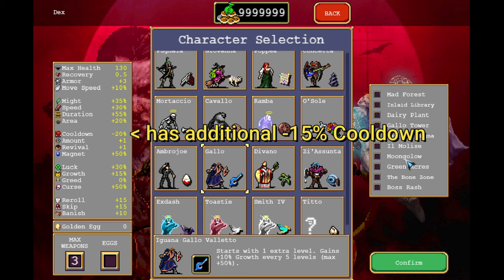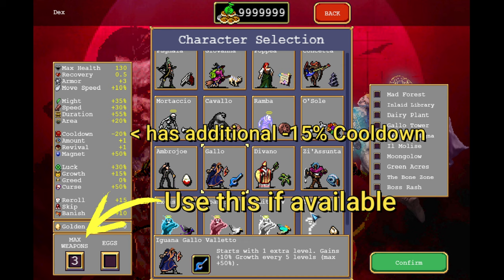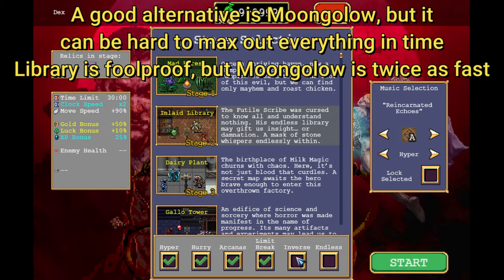There are a ton of ways to do this, but I'll just use a non-secret character so more people can follow along. The Library is the stage I will play on, and here are the settings I'm using. If you don't have Inverse Mode, then simply don't use it.